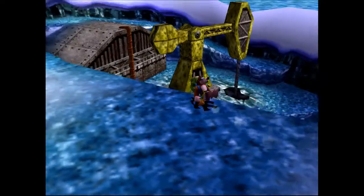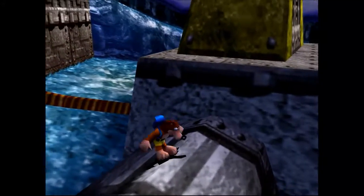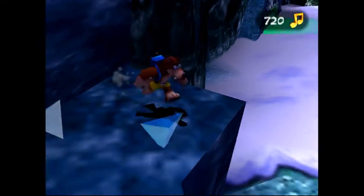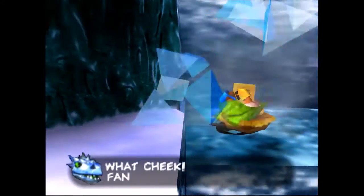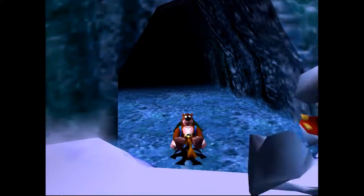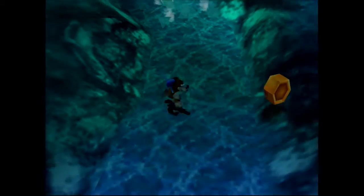We're back in Hail Fire Peaks icy side, doing some exploration. There's a really old oil rig — I know it's old because there's a rusted switch — and we'll need something heavy to push it down. There are also frozen notes; I wonder what a frozen note would sound like. There's another dragon here too, but we're not doing that right now. I hop into the first door I find: Icicle Grotto.